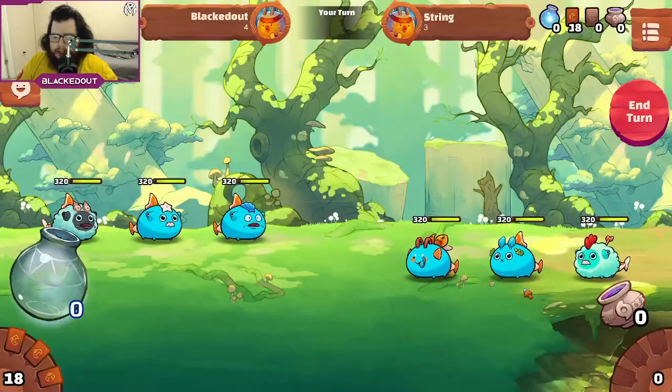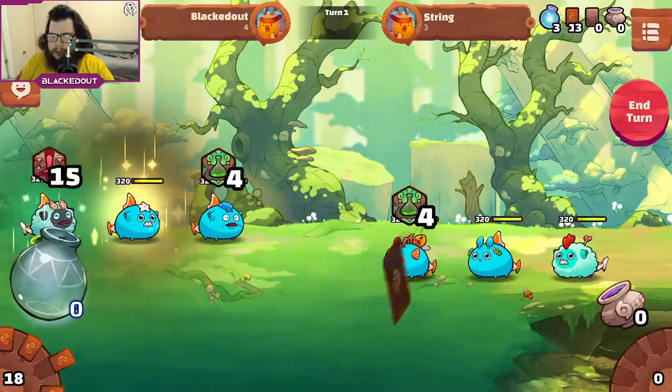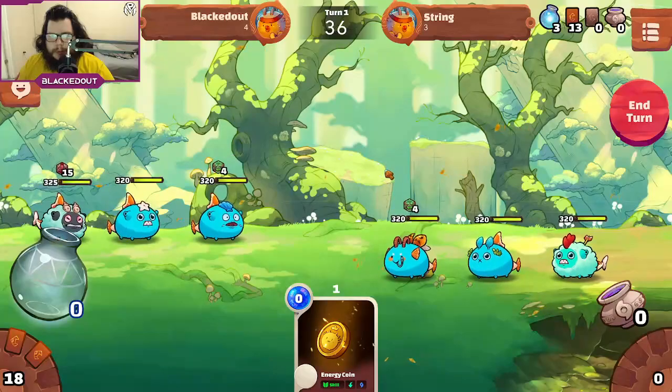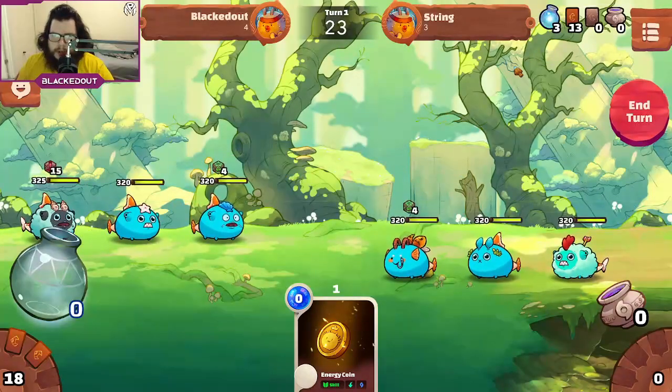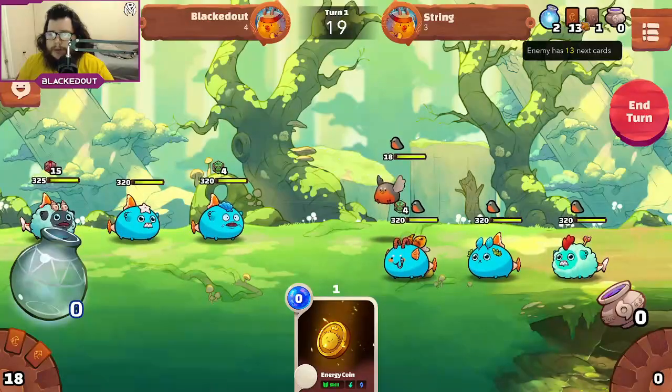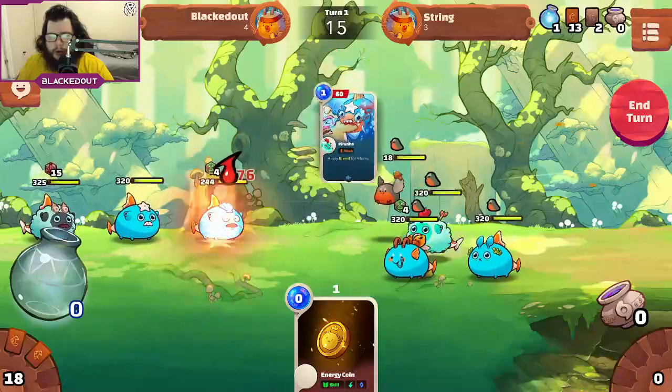This PvP round will be a nice way to show you how things play out and how you want to approach things. We're actually going against another guy running triple aqua as well. Because we're going second we got the coin. You have a timer of 40 seconds to play your cards. One thing to note: in the top right hand corner you can see how much energy your opponent has and what cards they have. This card is very strong because it increases all damage by 16.